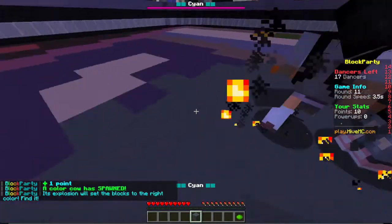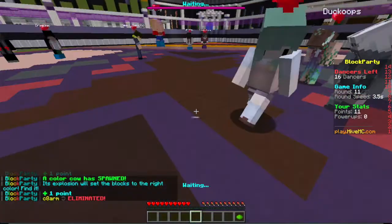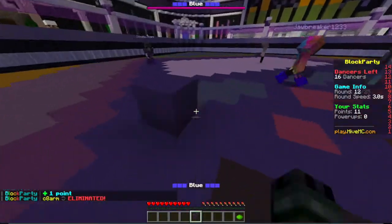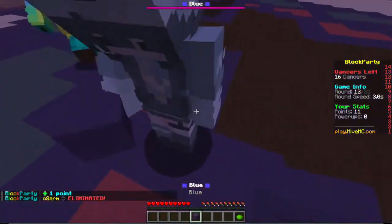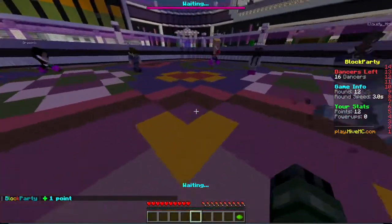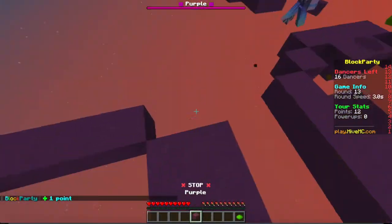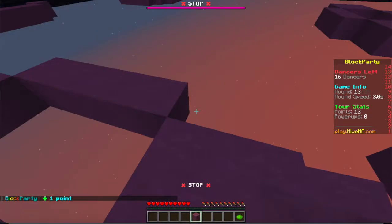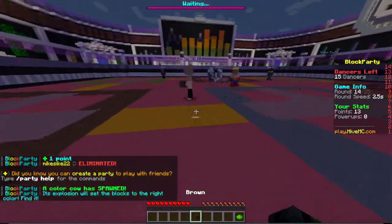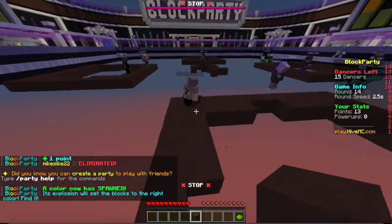Cyan is the easiest color to be honest, because there are usually a lot of cyan blocks. Blue — easy as well. Purple — this is purple, right? Yeah, good. Pink and magenta usually blend in and I hate that — it's led to my death a lot in this game. Brown.